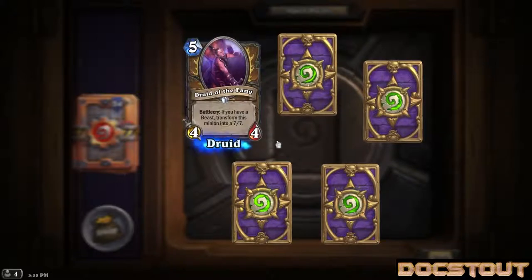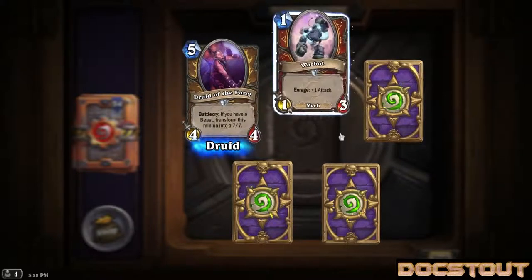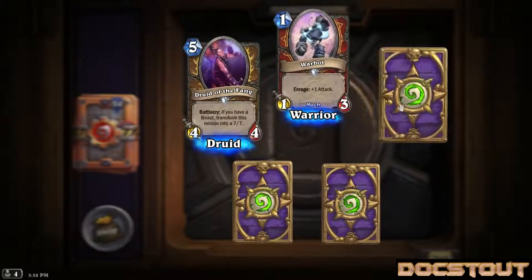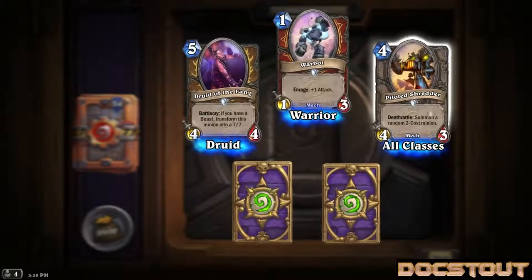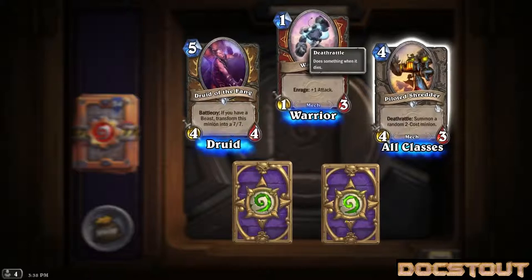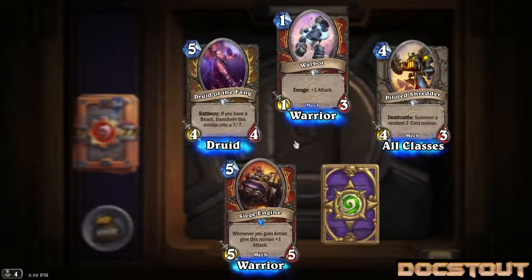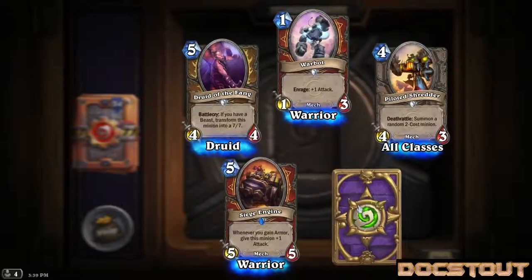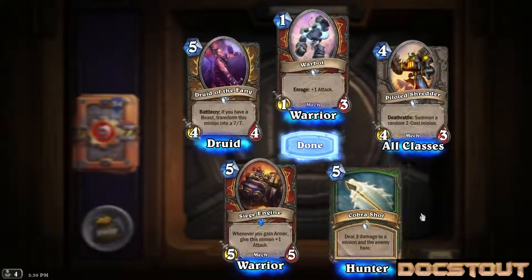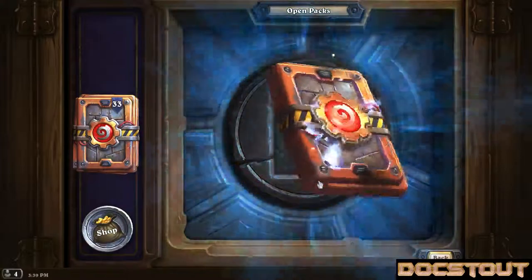Pack two. First up is a druid card, Druid of the Fang, a 4-4 for 5. Battle cry: if you have a beast, he turns into a 7-7. That could be interesting. Warrior mech, a one-drop 1-3 with enrage plus one attack - seems fairly generic but if there's a mech deck it could be okay. Piloted Shredder, another mech, a 4-3 for 4 with deathrattle - summon a random 2-cost minion. There's been a lot of talk about what it can pull and how it can either hose you or completely turn the game around. Our rare is Siege Engine, a 5-5 for 5 warrior card - whenever you gain armor, give this minion plus one attack. Pretty cool. Hunter five-drop spell, Cobra Shot - deal damage to a minion and the enemy hero. Minor removal that also goes to the face, though a little expensive.